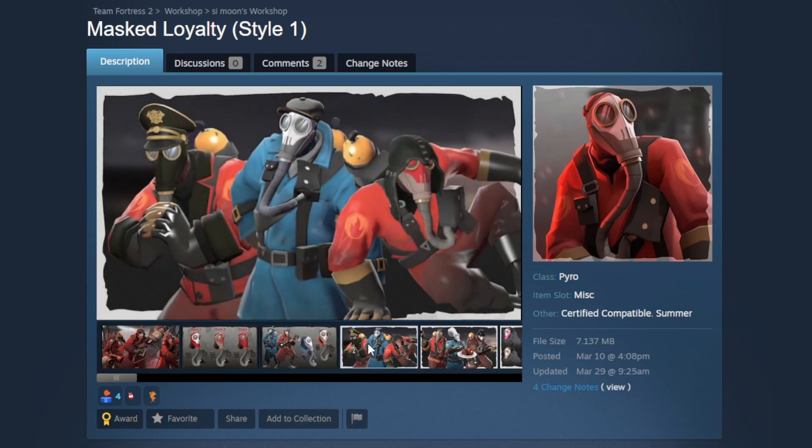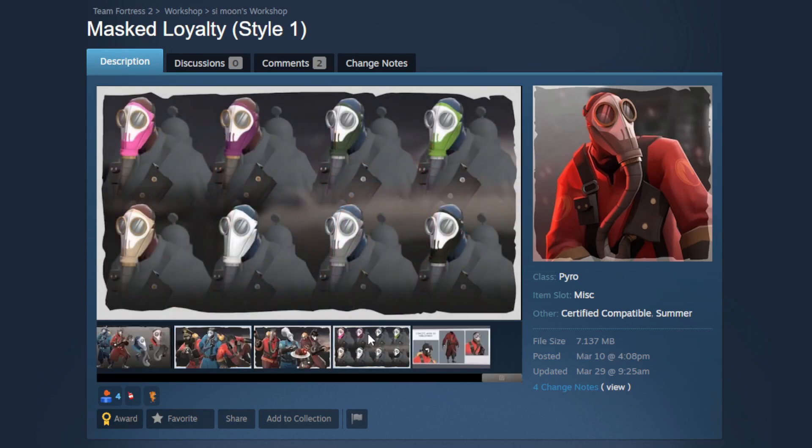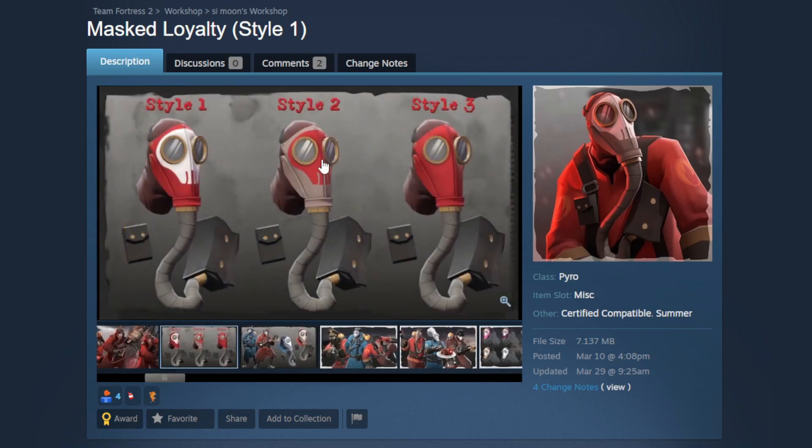You're going to be able to do some insanely cool loadouts with this thing. Using the second style for scary-looking Halloween loadouts is going to be really fun. The paint region is pretty straightforward: the first style paints it like this, the other two styles paint the skull instead of the rest of the mask, and the third style just paints everything.